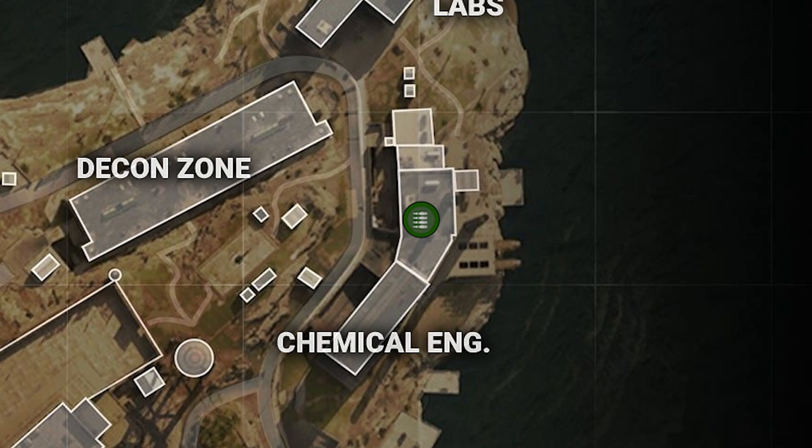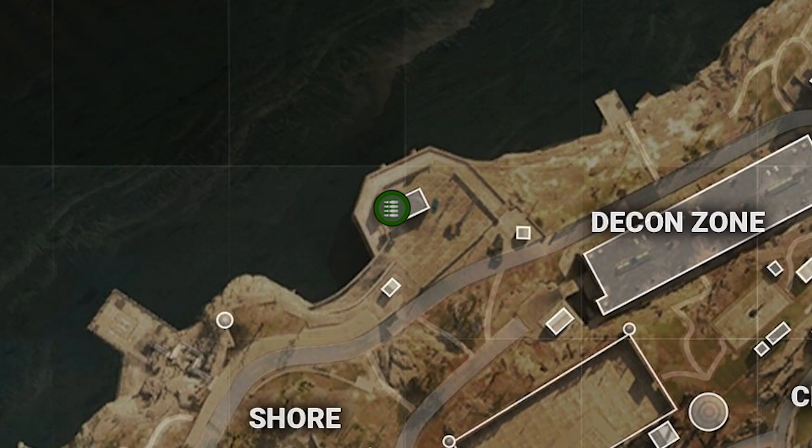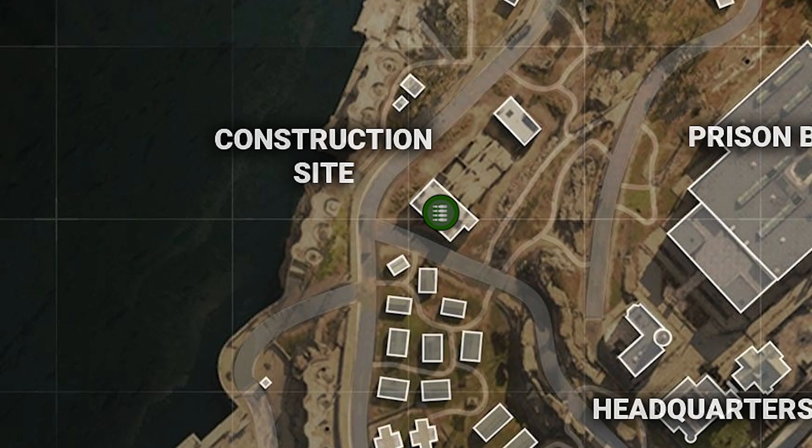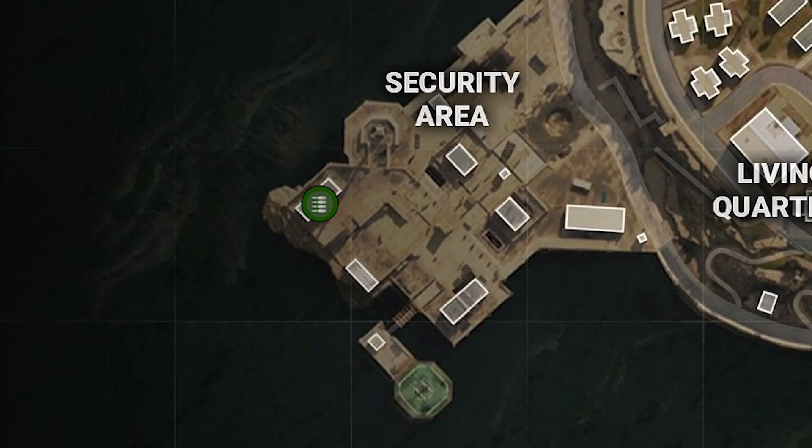And finally we have the ammo refill stations. One is located at the chemical engineering site, one is just to the west of the decon zone, one inside the factory, one at the construction site and one just to the southwest of the security area.